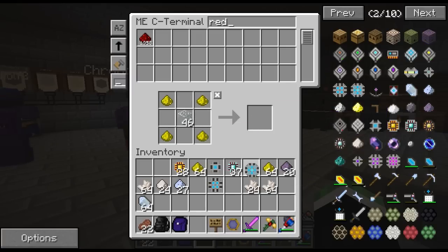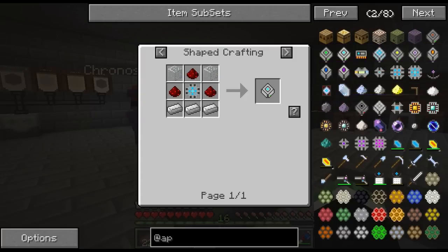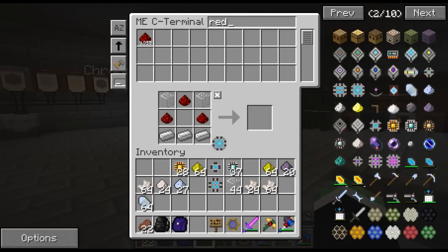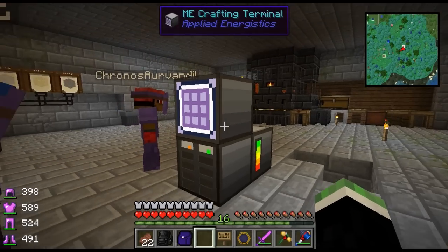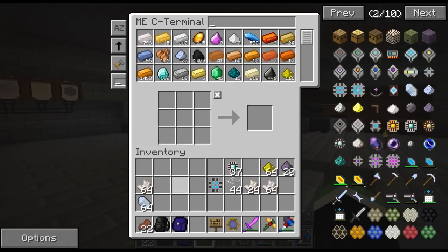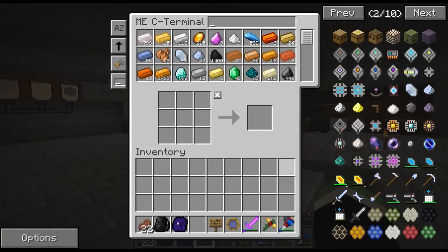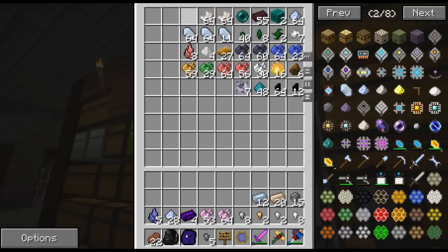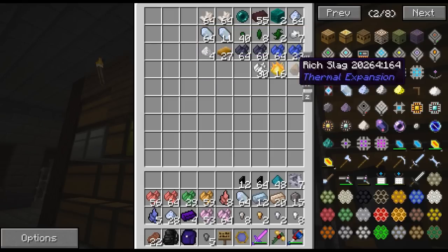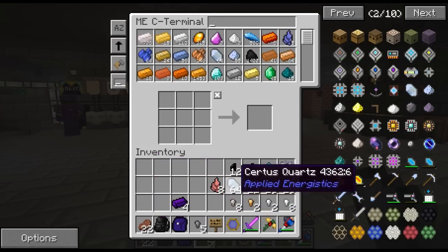Also these pipes - if you right-click on the red filter pipe here, you can actually set it to use the ore dictionary. So anything that's copper, even if you have 16 different types of copper, it'll make them all look like the same thing and grab all of them. For example, I have three different types of silver here - I'm going to put all three silver in and it should grab all of them. See, it's grabbing all the other silver even though I only have one type included in the filter.